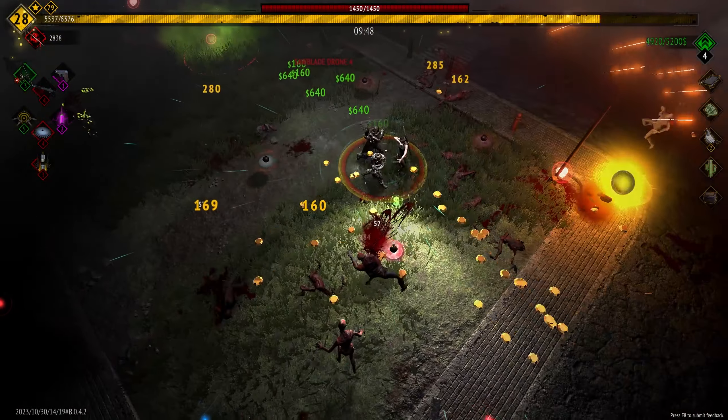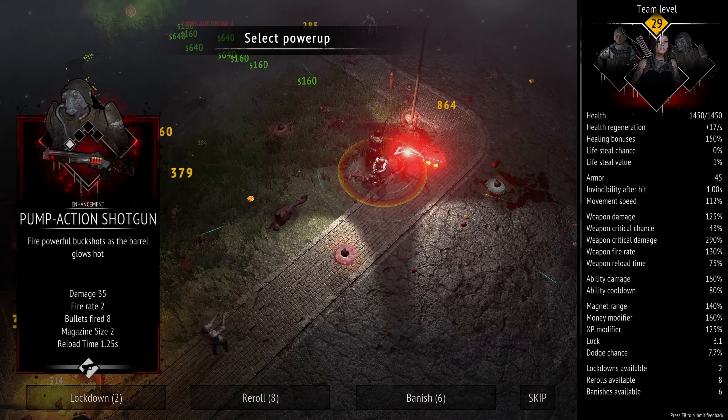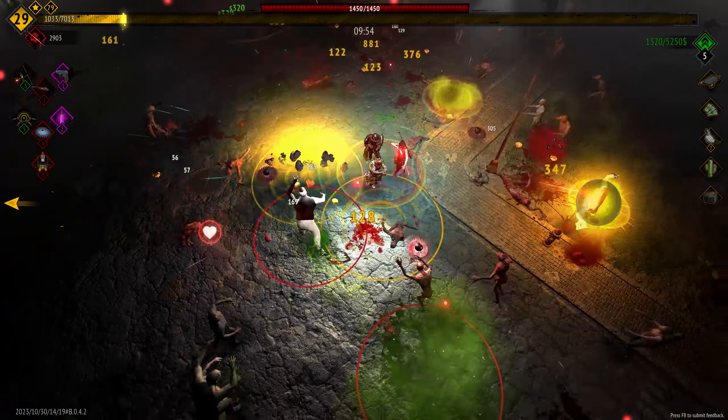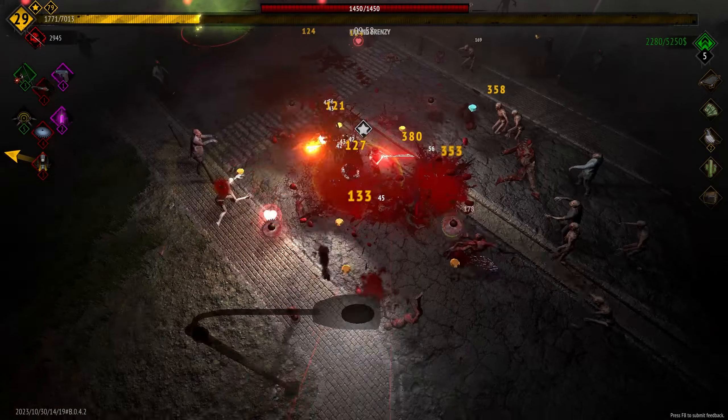We'll take another Sawblade drone — we're up to four of these guys now, that's not too shabby. And we'll take the shotgun upgrade on the tank character because I do still want to get that character upgraded for weapons. Since things have been going pretty well, I haven't really been worrying about the medic.